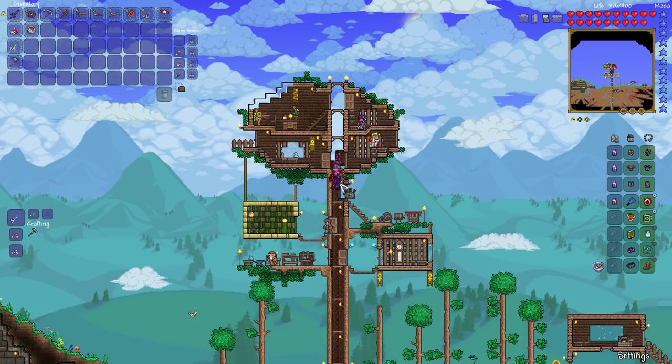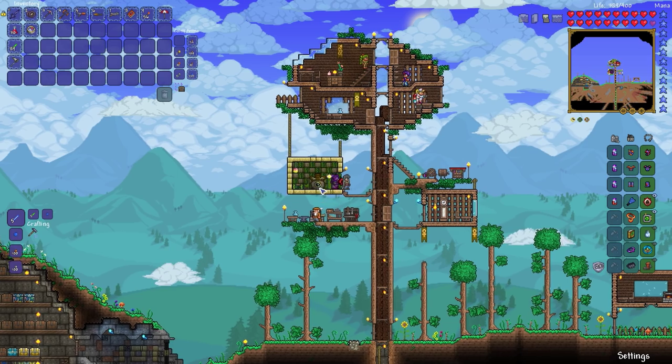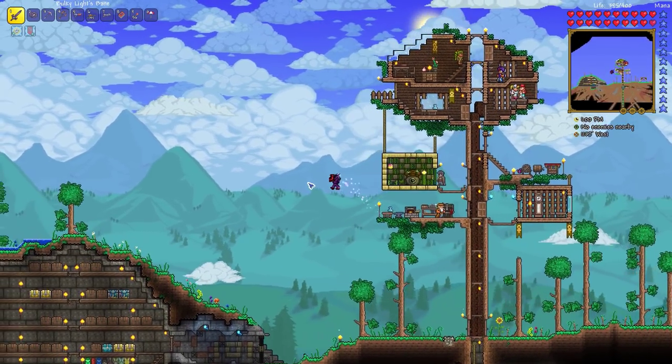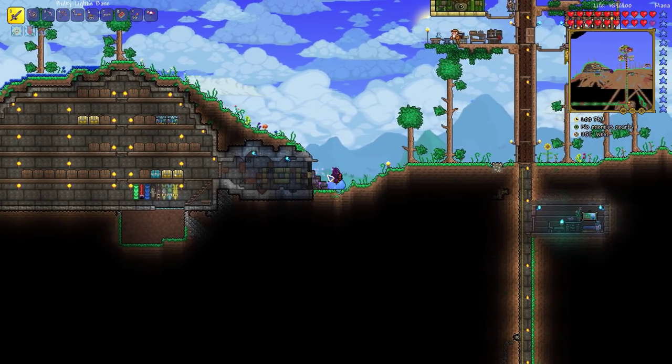We'll just stick the solidifier in here because it looks like there's room. Don't know what we can craft with it, but anyways — we got a slime mount, awesome. And we can fit through the gate of the vault.